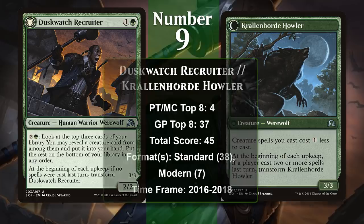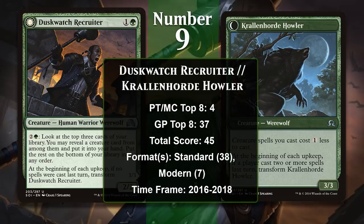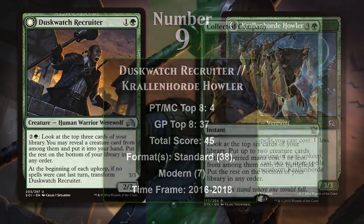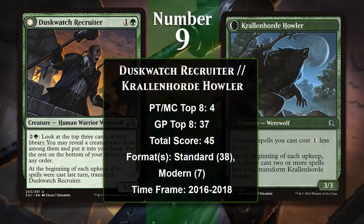As a Werewolf, he can also transform into Crowlin' Horde Howler, a 3/3 that reduces the cost of your creature spells by 1. Both sides of the card work well together — you can load up your hand with the Duskwatch Recruiter side's ability and then play the creatures you found at a discount after he transforms. In both Standard and Modern, the Recruiter has mostly been played in Collected Company decks, which specialize in playing lots of cheap, efficient creatures. The Recruiter works well because it is a powerful hit off the Company, but also because he can do a reasonable impression of Collected Company with his activated ability. He doesn't have any points since 2018, but it seems unlikely he'll be at 45 points forever.